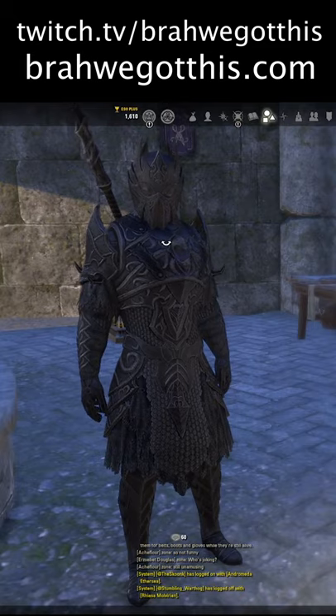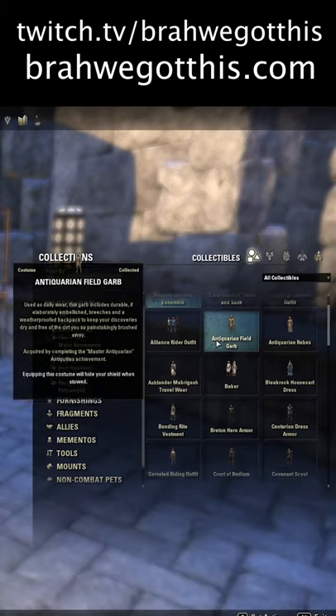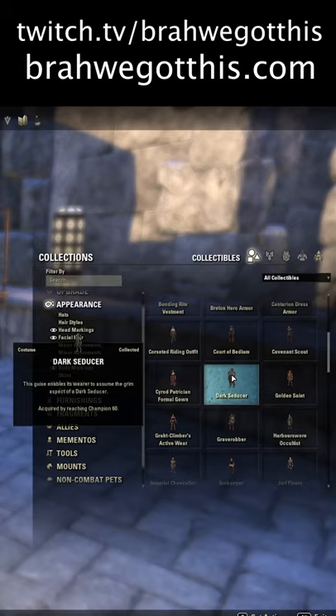Now, if you want to actually just apply costumes like this dragon priest right here, you just got to go to the appearance tab, costumes, and then double click your costumes that you actually have.